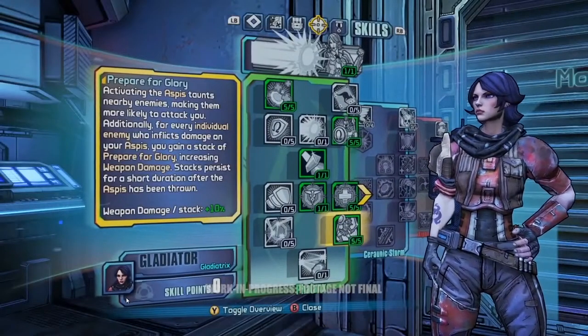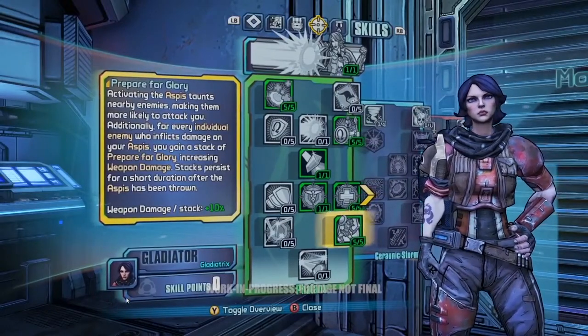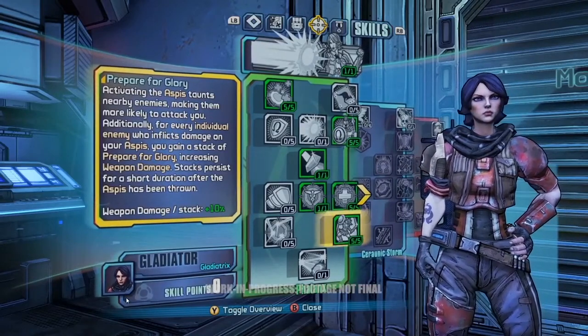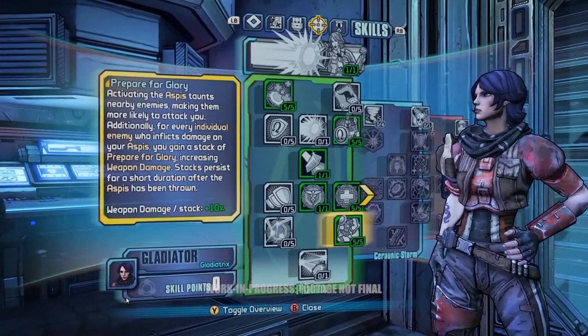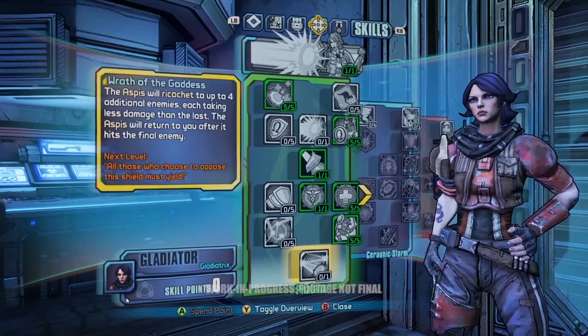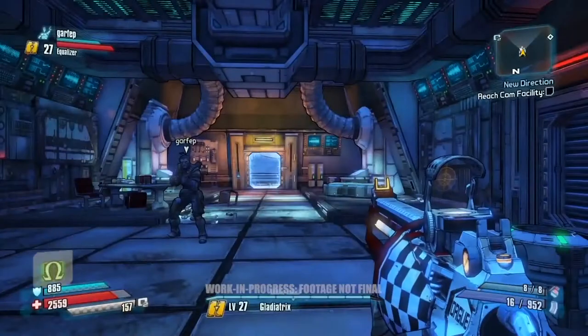Right now we're looking at Athena, who is one of the new playable characters. She's a sort of famous NPC from the Borderlands 1 DLC, the General Nox DLC. Right now we're putting our skill points into the Phalanx Tree which enhances her Kinetic Aspis — an energy shield that allows her to absorb attacks from enemies and throw it back at them. Let's go ahead and get looting.